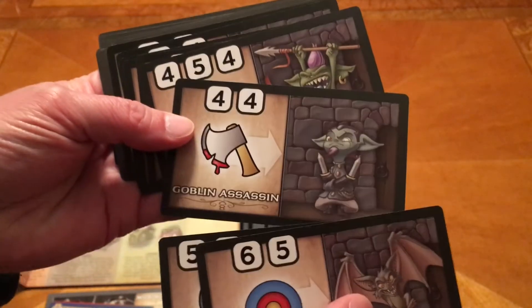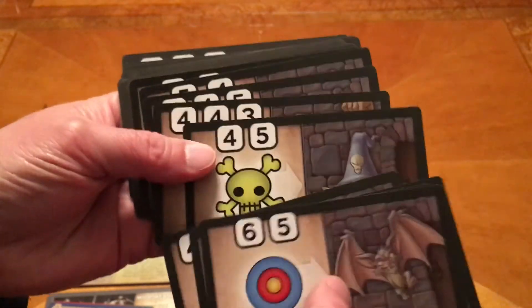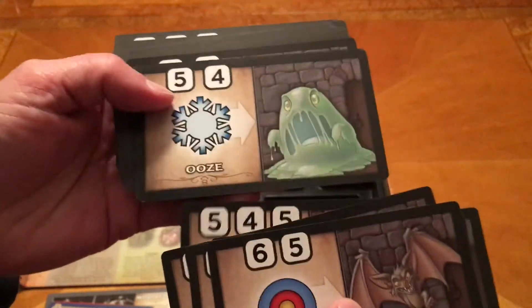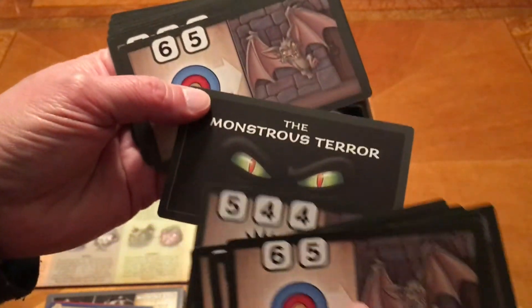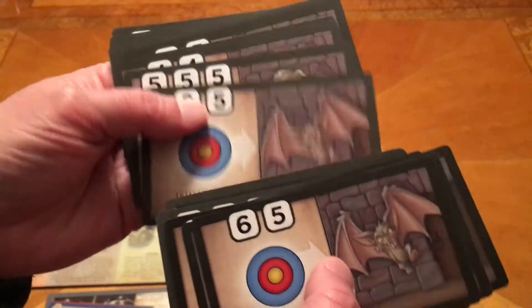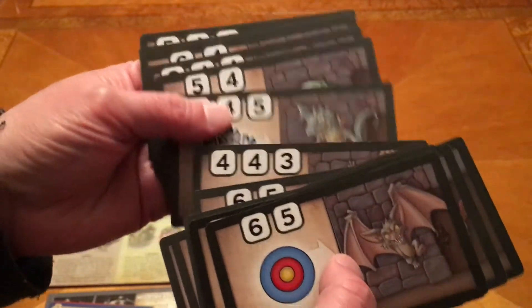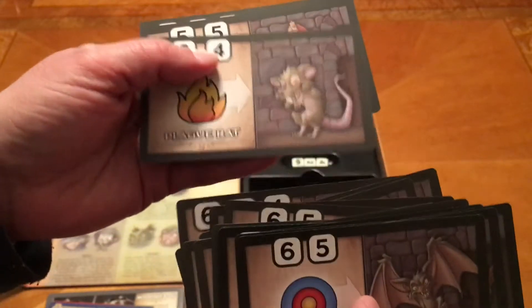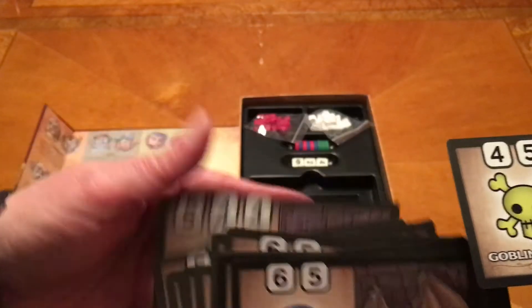Coblin assassin. I thought he had a pacifier — just his little beard thing. You can just see these real quick. I'm assuming these are the values of the dice you have to get. Probably something like that. Monstrous Terror Awakens — ooh. So different levels, it looks like. A plague rat. Lovely.